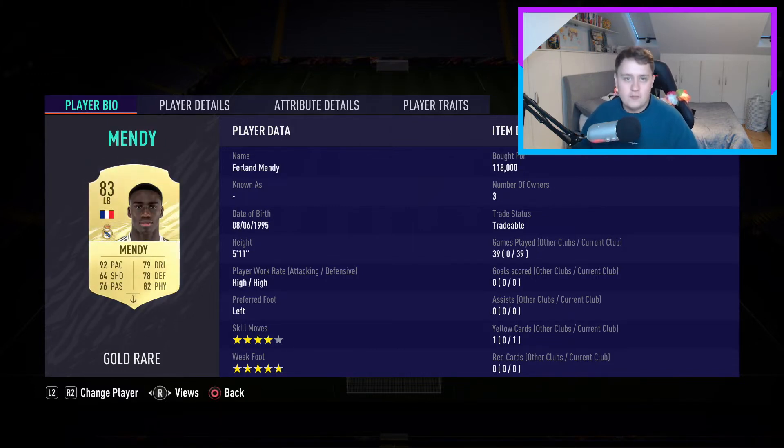Moving on to left back — the most OP, best, unreal left back in the game: Mendy. Get him if you can; he will save you wins. Incredible player, so good. Fast, great attacking, four-star skill moves, five-star weak foot, and as a defender he is ludicrous. He is the player you want — just absolutely fantastic.